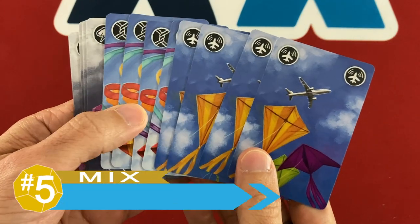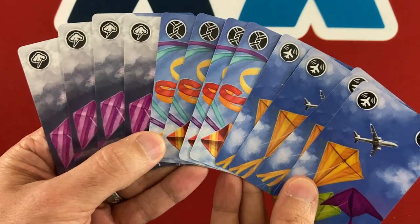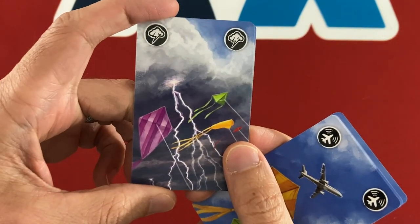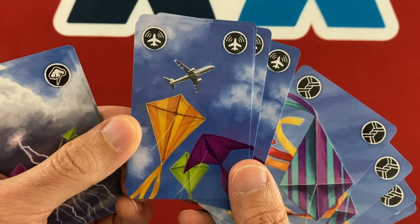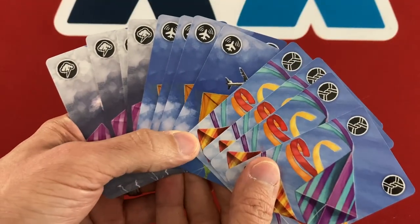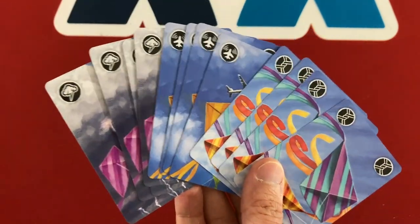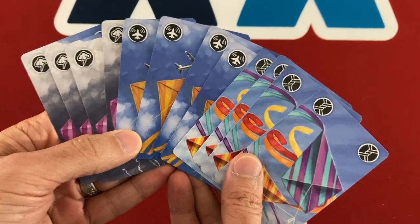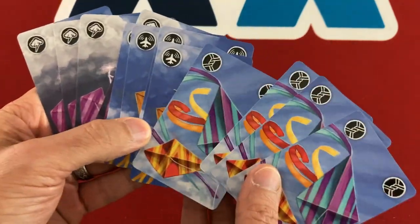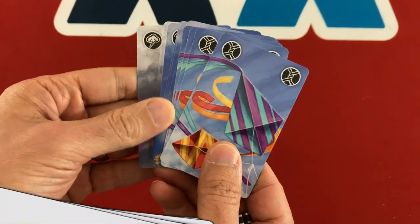Starting with my number five point, which is a mix, is the challenge cards that come with the game. You can add any number of these 12 cards in three varieties to the deck to add some extra chaos. You've got storms, which force you to flip every single sand timer; airplanes, to prevent communication for a little while; and cross lines, which force players to trade cards with each other. The chaos is great for players who don't mind a little craziness, but other players will find it frustrating or hard to remember each card's effect, especially if using multiple ones.